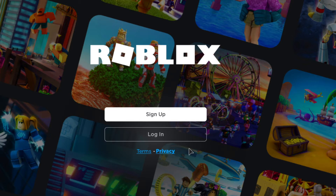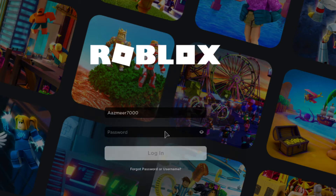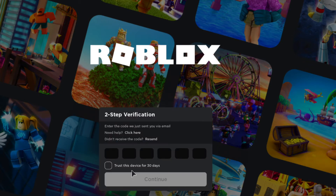If it signs you out, you can just log back in. Click on 'Login' — don't click on 'Sign Up', click on 'Login' — and add your password.